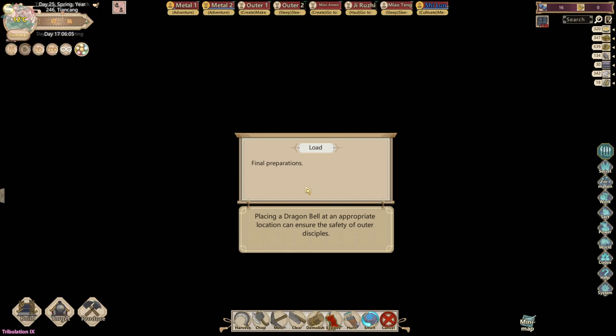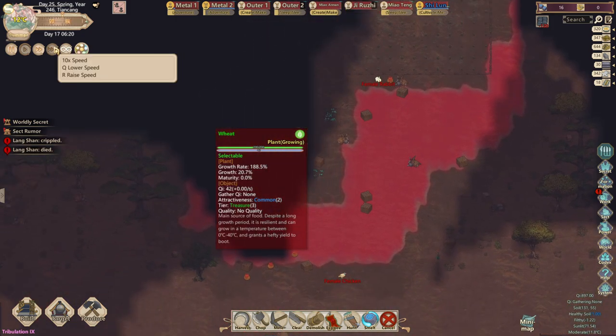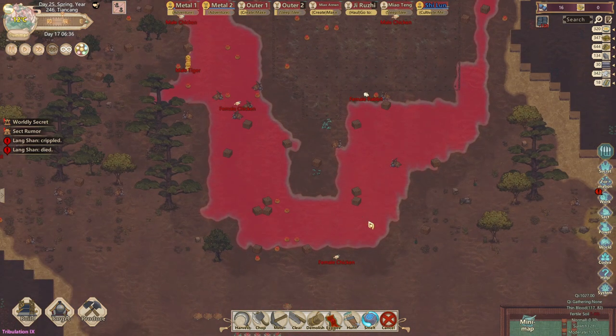I'm pretty much ready — the only thing stopping me from creating my mini universe right now is the merchant and making sure I can get 1000 spirit stone from them, and how fast my guys can smith fire essence and ice essence bars.